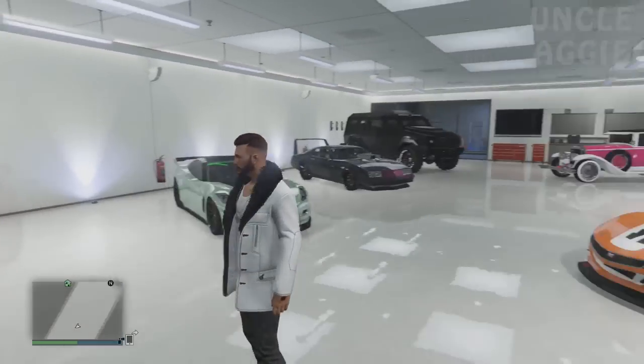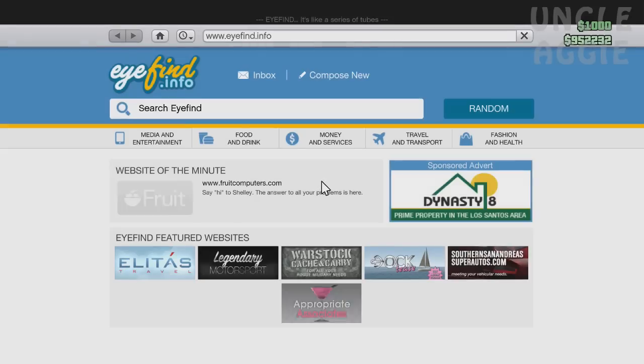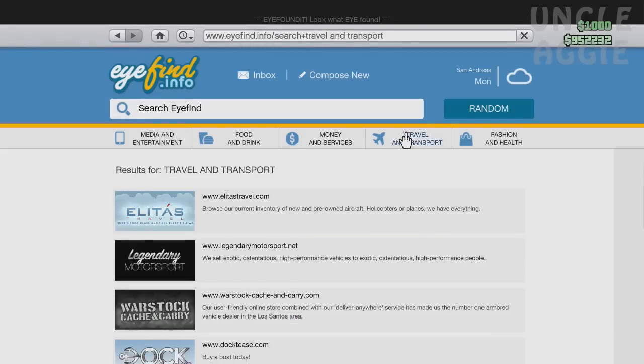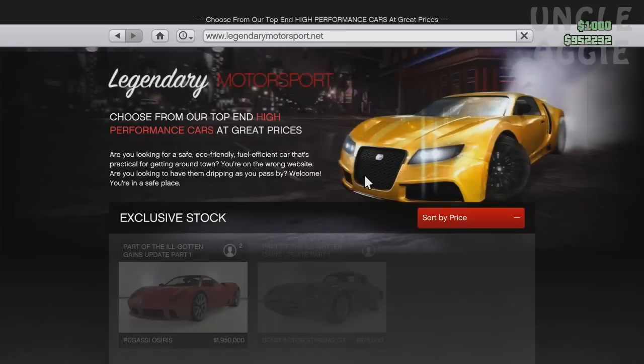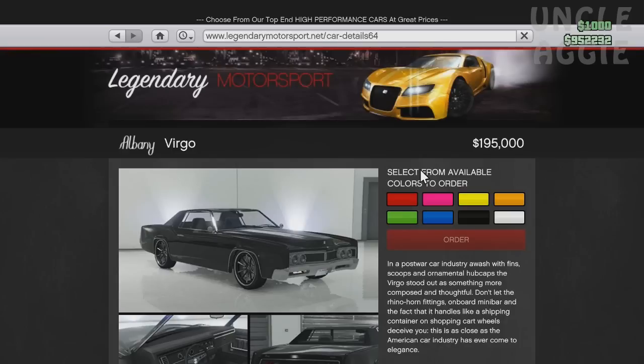Hi guys and welcome to another GTA 5 video. In this video I'm going to be buying and upgrading the new Albany Virgo. I was actually hoping to buy one of these two cars but as you can see by the money I haven't actually made enough money today. So instead I'm going to buy the Albino Virgo.